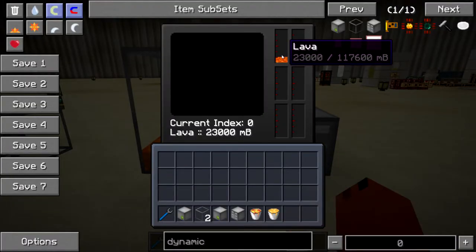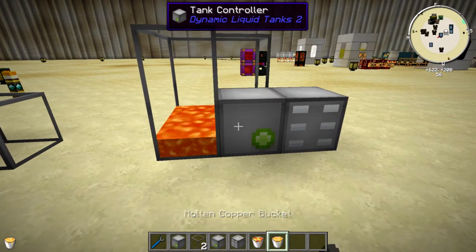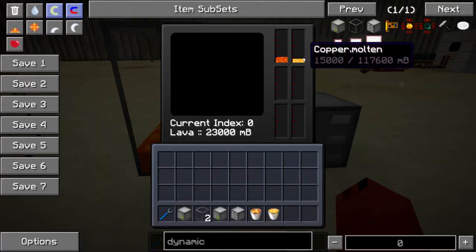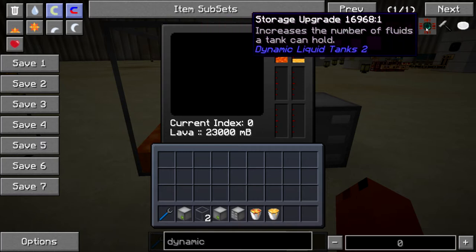Looking inside, we have 23 buckets of lava — not bad at all. We still have another tank slot, so let's stick some molten copper in here too. Looking inside now, we have molten copper — 15 buckets — and they both store the same amount of liquid. So this single block with the storage upgrade can store multiple different types of liquid inside your system.